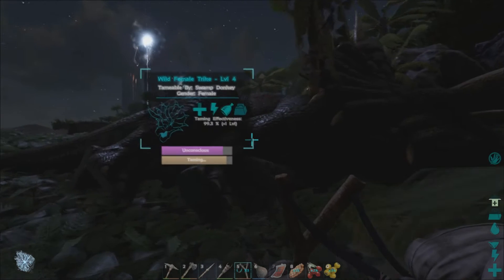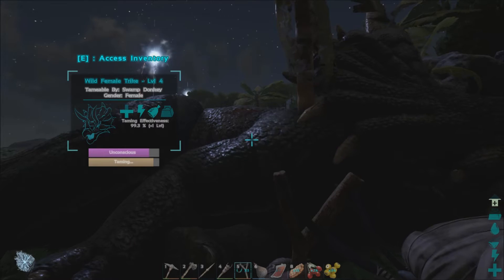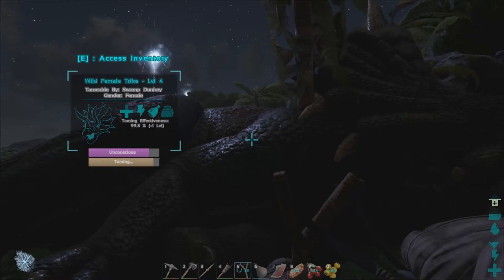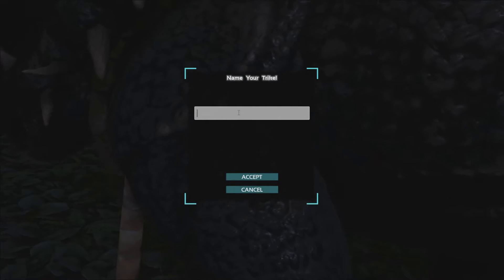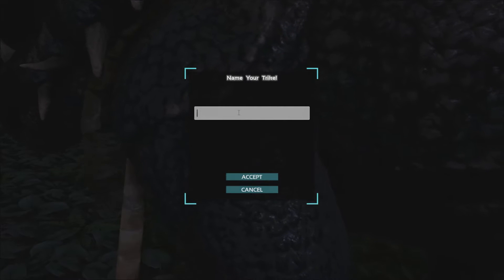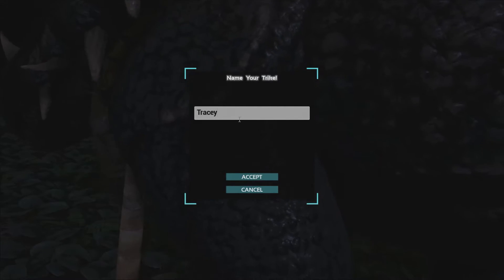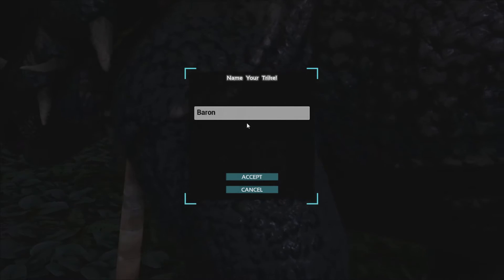I think we're just about done here — one more feed and she should be tamed. Ta-da! There it is, the triceratops — that's a cool color. What are we going to name her? Tracy the Trike? Hmm, no. How about Baron? Yeah, there we go, Baron.